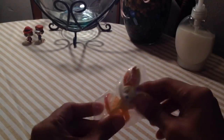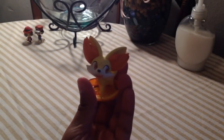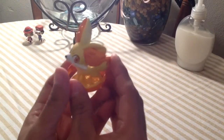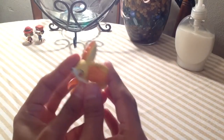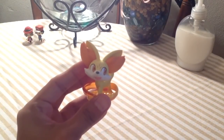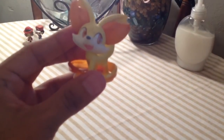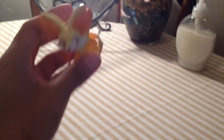Before we do that, I'm gonna show off this Fennekin. Oh my god, so cute. I love this Fennekin — it reminds me of my little sister Fenn so much. There she is, Fennekin. The details are out of this world and it feels so soft too. Look at that — how cute is that?